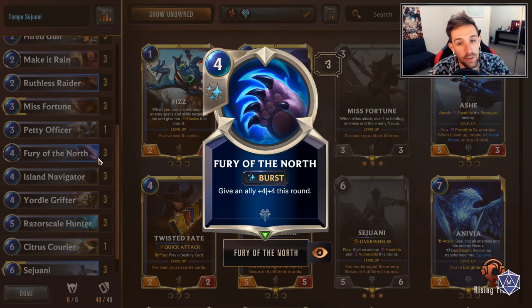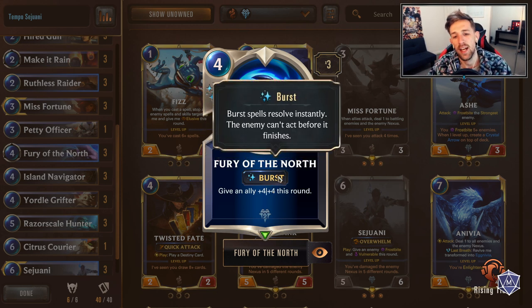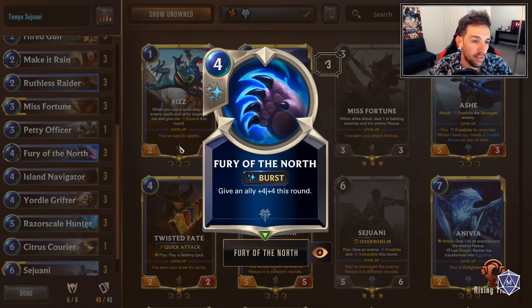Three Fury of the North - good for finishing, good for protecting key units, and good for taking unfavorable trades for your opponent at burst speed. It's really, really crazy - it's kind of like Riposte.